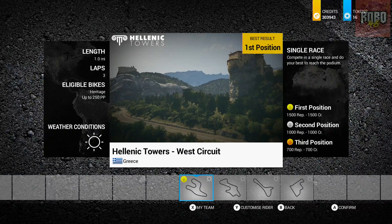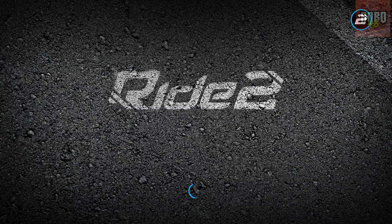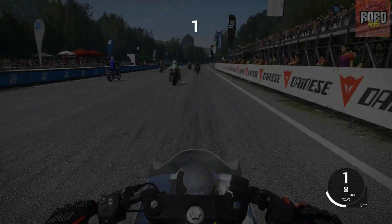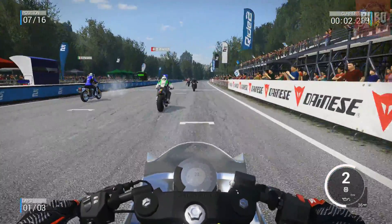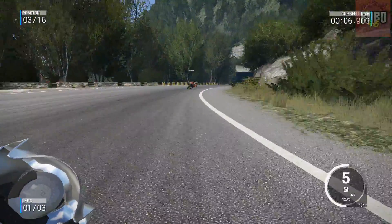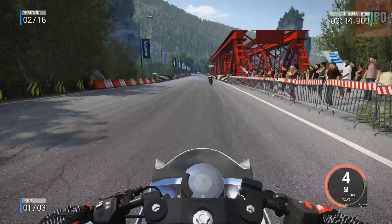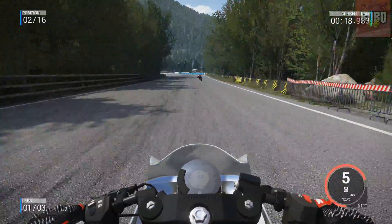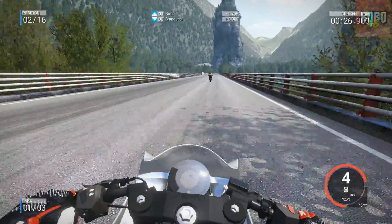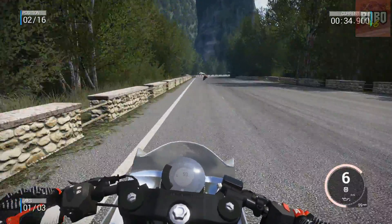Next race! It's going to be another pretty short circuit — Eastern Mountains West Circuit — obviously using the same bike. This is a track that has some quite nice backdrops. First person, and away we go. That was a better start than last time — didn't pop a wheelie. Got to remember where this circuit goes. It's got that tunnel. Don't want to go too wide out of that corner otherwise we end up hitting some rocks. He's got three quarters of a second lead already, which gives us a bit of time to try and catch up.